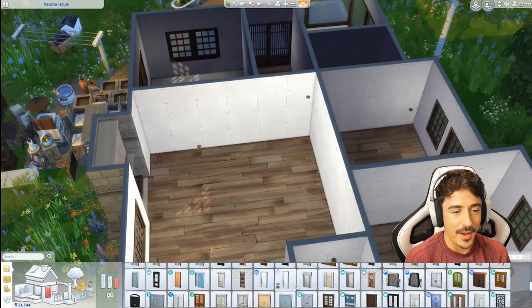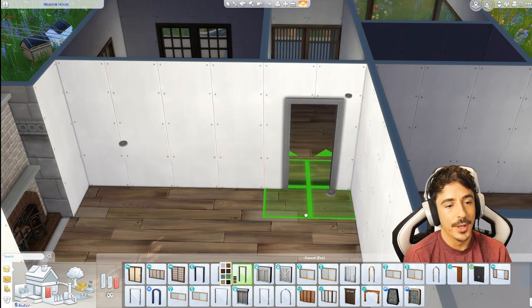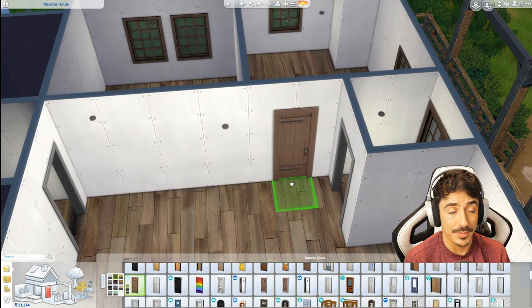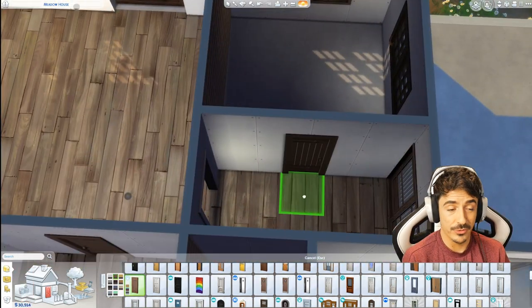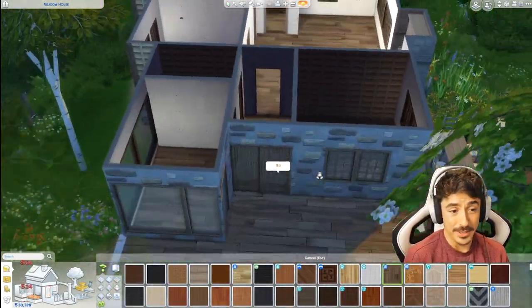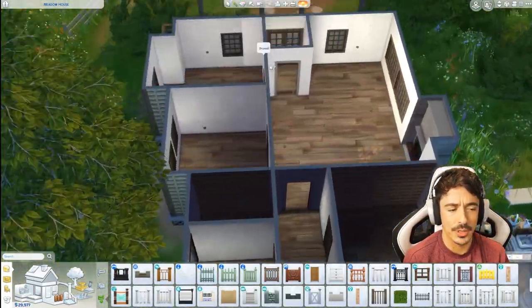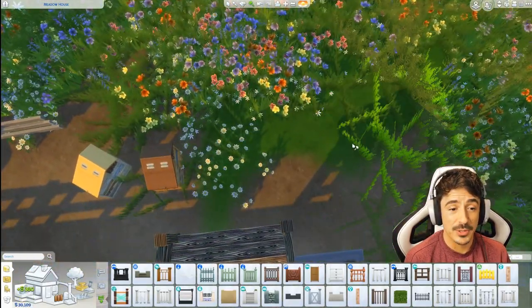So this is the final floor plan. You walk into a little porch - this is the living and dining area, then it's got the kitchen. Those are the two bedrooms that are off there; they're very similar in size, which is what I wanted. The master bedroom may be slightly bigger, but I like it. I use the same wood from Jungle Adventure or Island Living all the way through the house, apart from the bathroom. Very nice.